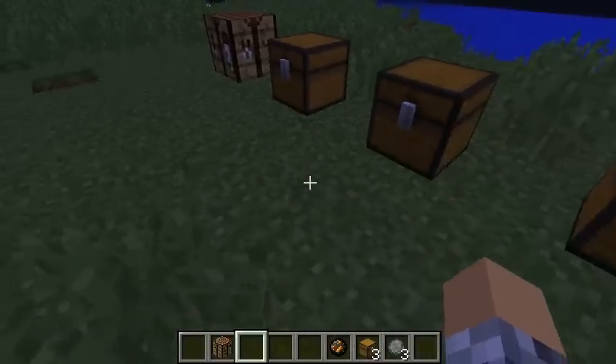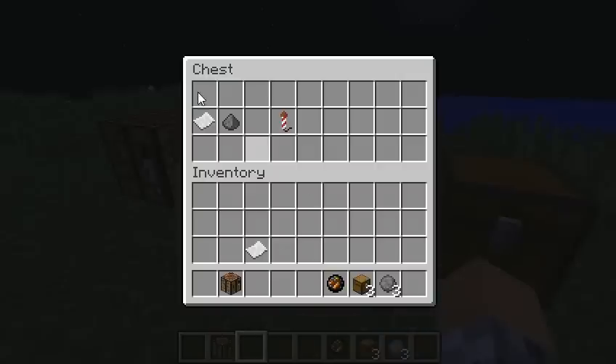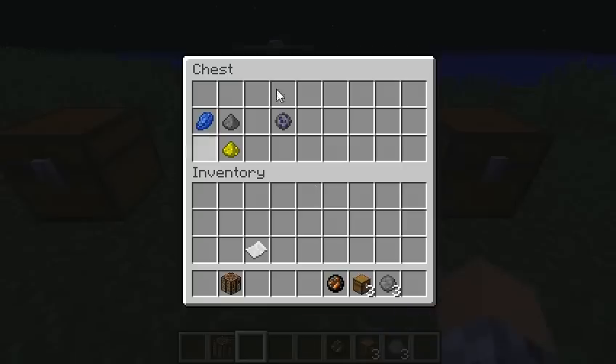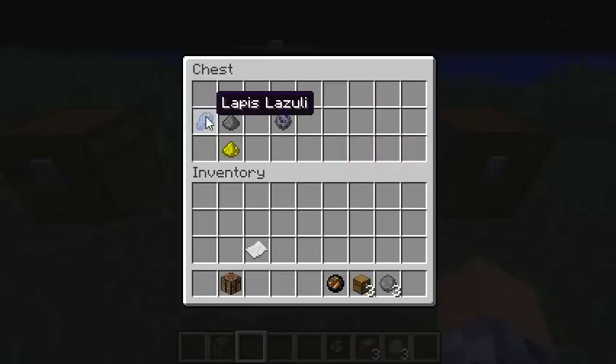Of course they were added quite a long time ago now, but I thought I'd do this tutorial anyway. Let's jump straight into this with the firework rocket, which is crafted using one piece of paper and one gunpowder. You should also note that the firework rocket needs an actual star for it to have an explosion effect.